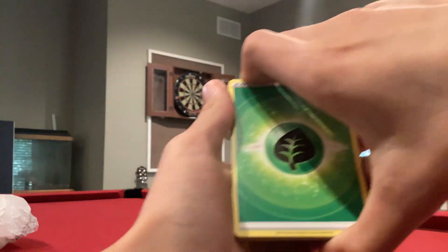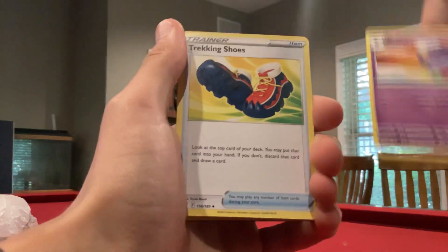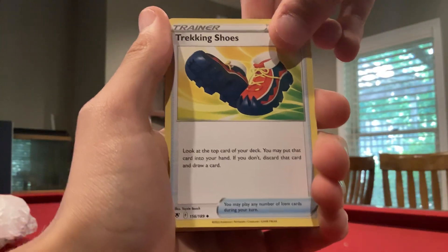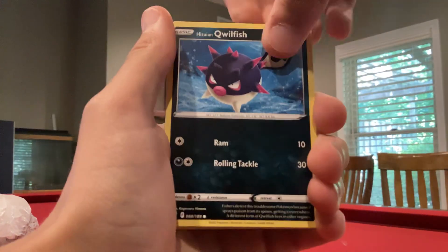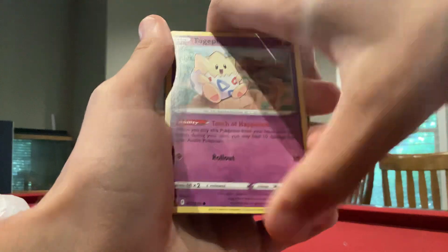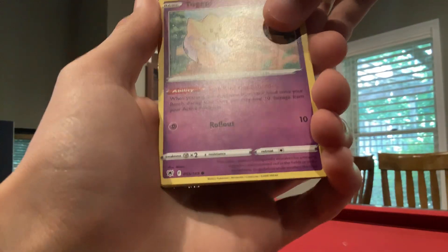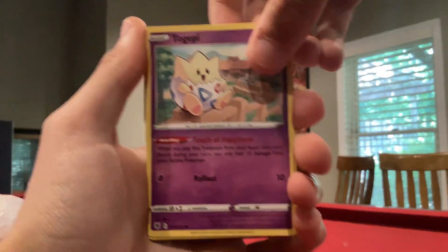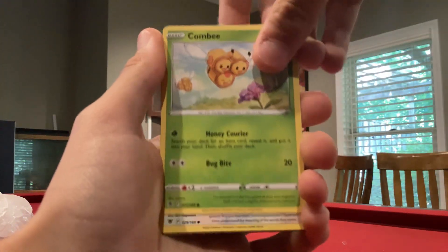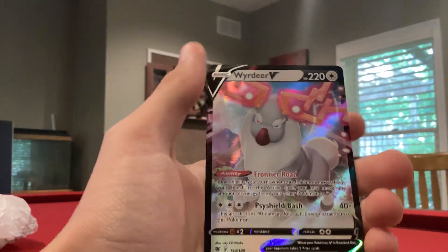Come on. Leaf Energy. Let's go. Dartrix, Drifblim — it's not Halloween. Trekking Shoes — I don't wear shoes. Hisuian Qwilfish, Scyther. Oh, I saw something — I saw a shine. You can kind of see there's a shine. I don't know what that is. Togepi, Comfy. Oh, I see a shine. Regice Key and a Widenger V.